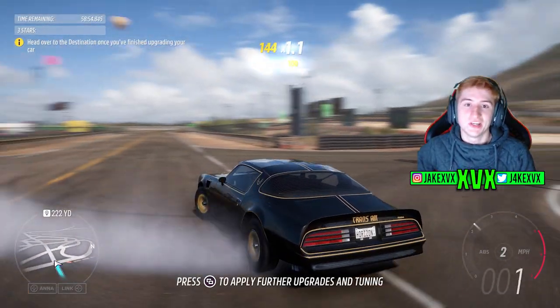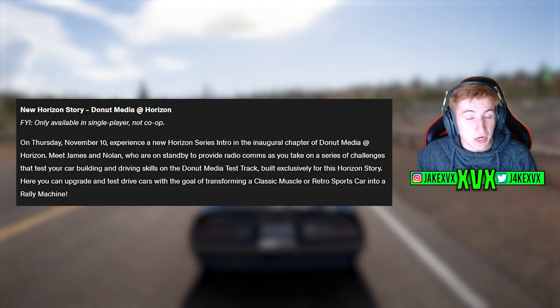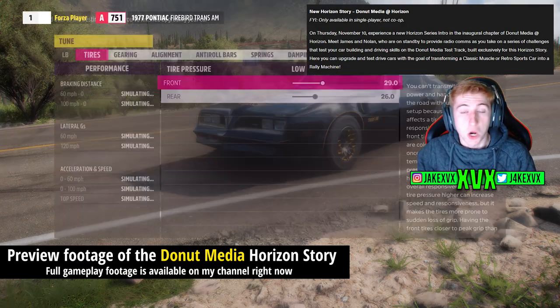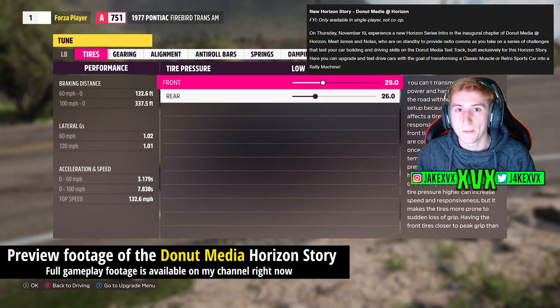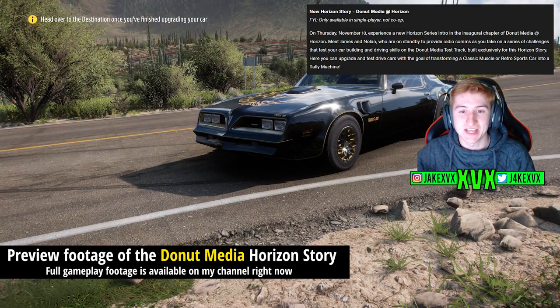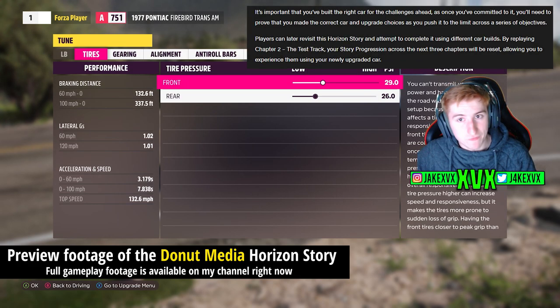There's a new Horizon Story called Donut Media at Horizon. It is only available in single player and you cannot do it co-op with friends. It's available from November 10th. You can meet James and Nolan, who are part of Donut Media, who provide radio comms as you take on a series of challenges that test your car and driving skills on the Donut Media test track, built exclusively for this Horizon Story. At this test track you can upgrade and test drive cars, with the goal of transforming a muscle car or retro sports car into a rally machine.